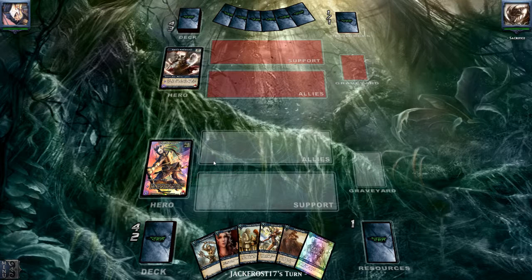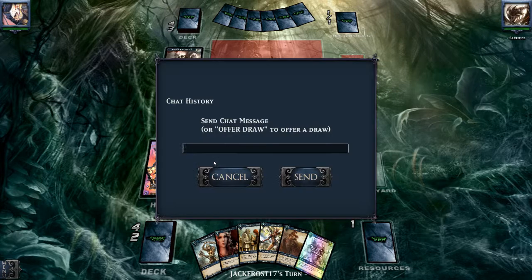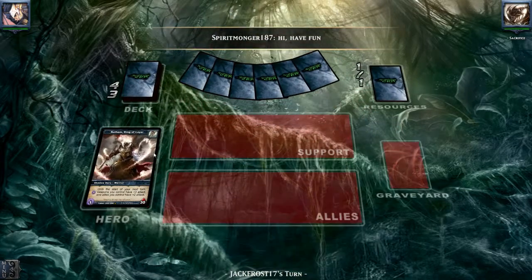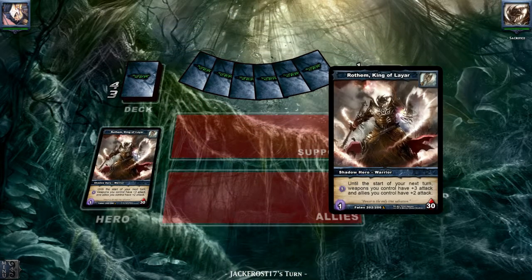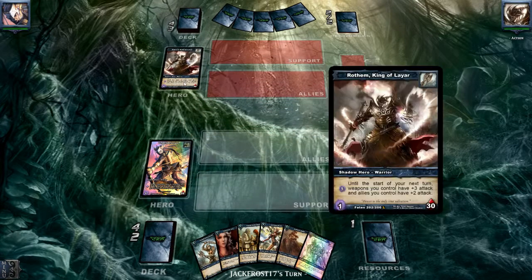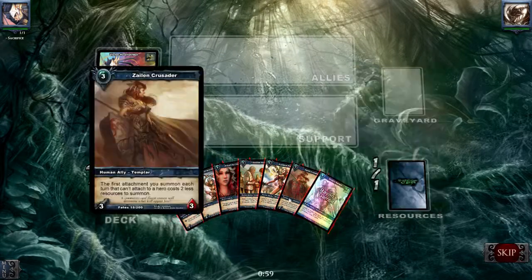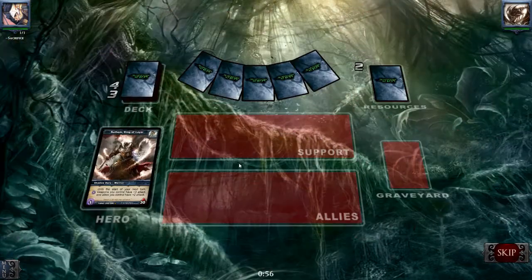What I do want is the Shadow Fate cards — the card art — that would be very nice to finally have those. So we're playing against Rodham King of Lair. His ability: until the start of your next turn, weapons you control get plus three attack and allies you control plus two attack. That's not a bad ability.